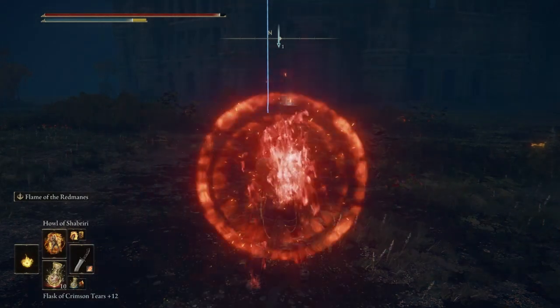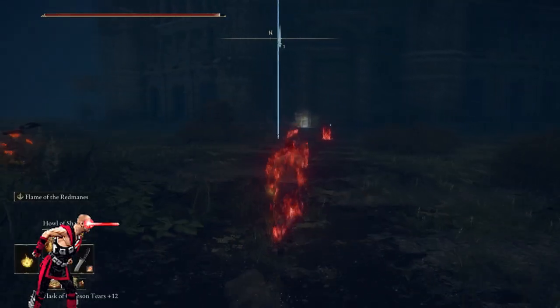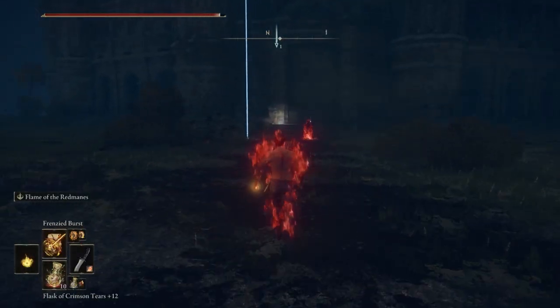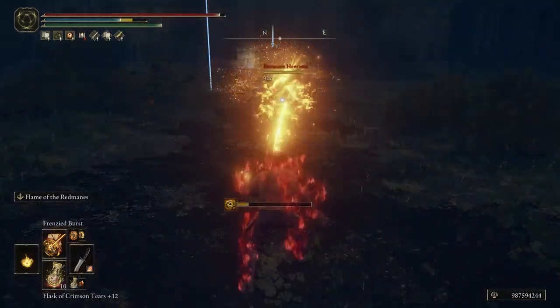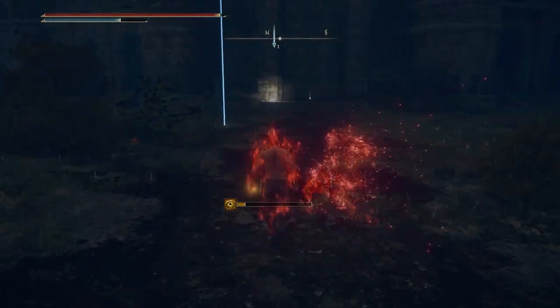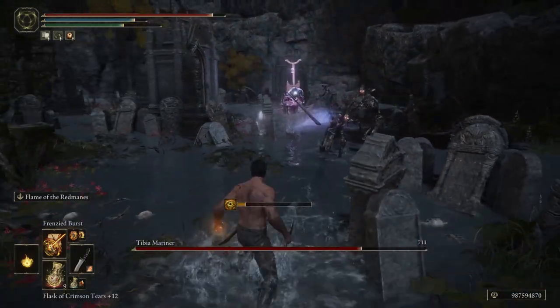I created this build based on the character Kano from Mortal Kombat, who uses lasers from his eye shield, as well as a knife, and he also uses fire — like molotov cocktails for example, that he uses mostly in Mortal Kombat 11. I thought Kano is the perfect character to make a madness and fire build around.